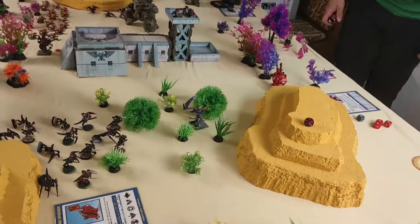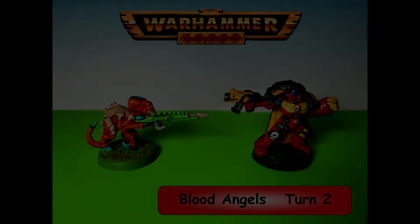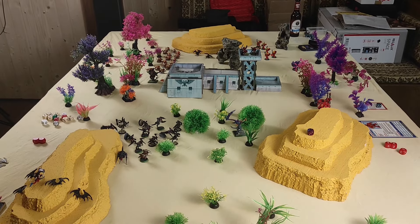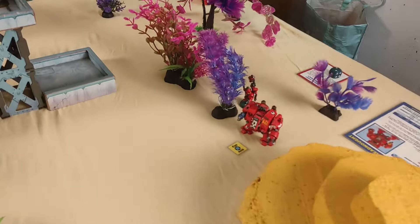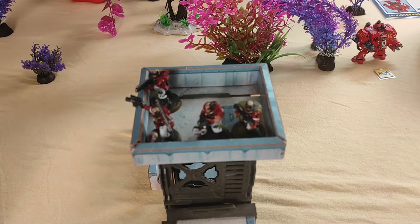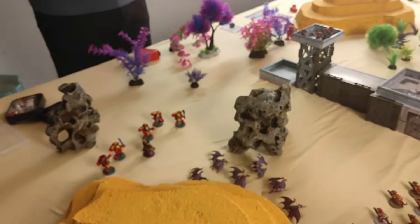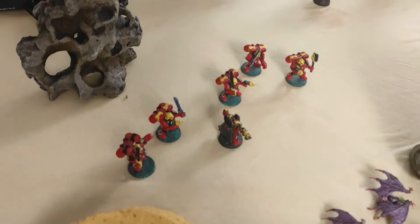That's probably the end of the Tyranids' first turn. Both fast Blood Angels vehicles are now gone — a really bad retaliation for me. But maybe it's still possible to achieve some kind of victory. The Dreadnought went on overwatch since it can't see anything; everything is in cover or hidden behind the forest. The jump marines left cover to jump forward and shoot at the Gargoyles with bolt pistols at short distance, including the army commander with jump pack.